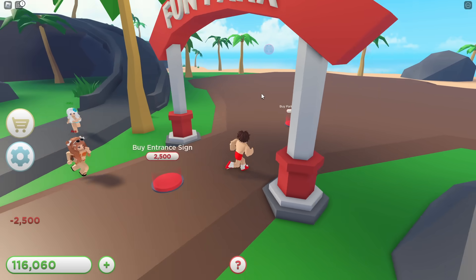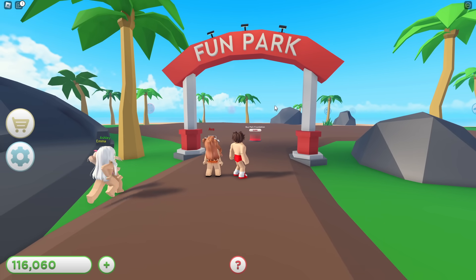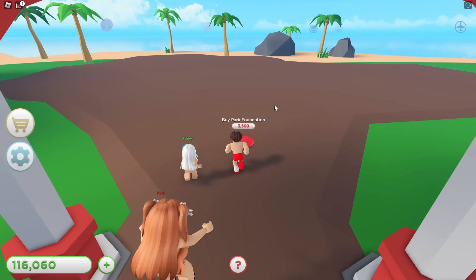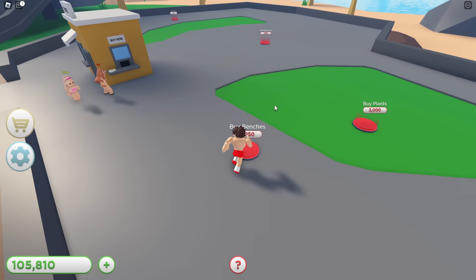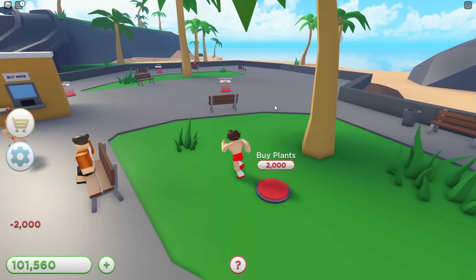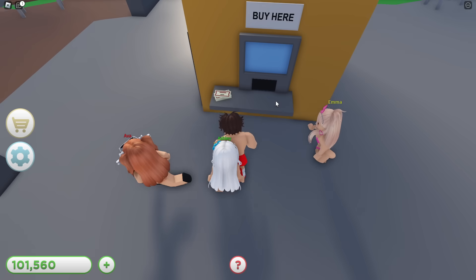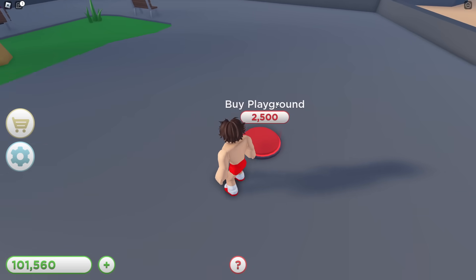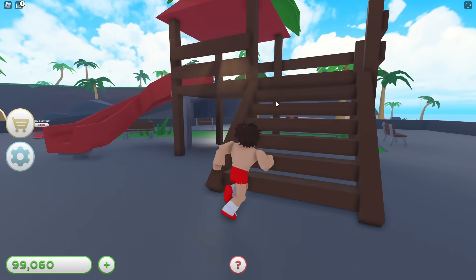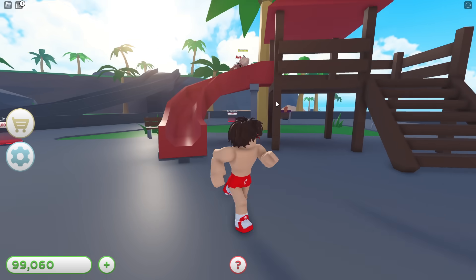Before we go up there I think we should upgrade the dirt path since I spent five thousand on it. Upgrade everything! Look at all this stuff — a ticket booth, and I can get some walls over here. There are benches — this is gonna be so fun when it's done! Everyone get your tickets here. I bought the playground — whoa, everyone on the slide! Oh my god, that was so fun!